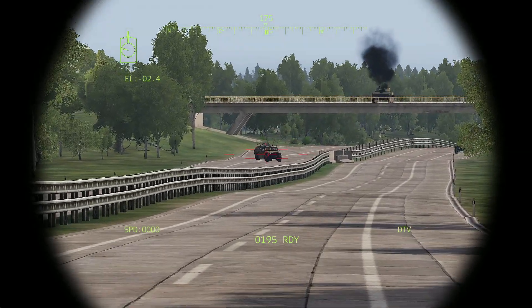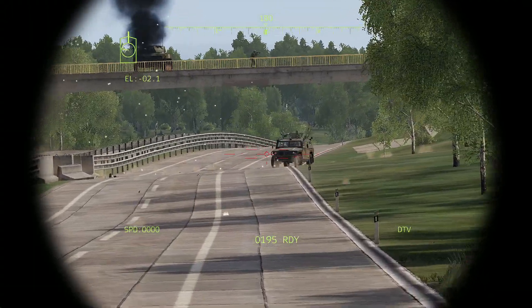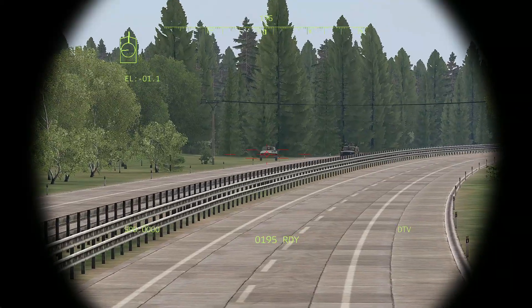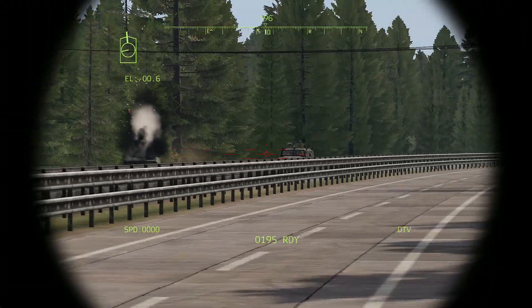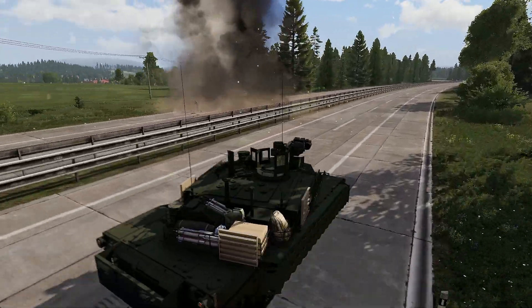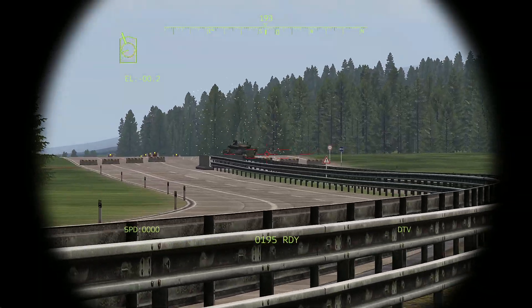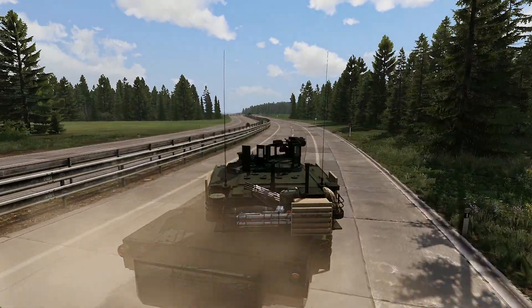Amarectum. There we go, in the Amarectum. These are all the small defenses they've put along the highway. They're not going to slow us down — we're just going to rush the airfield.